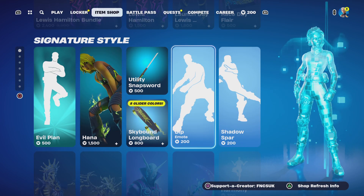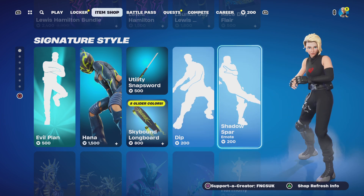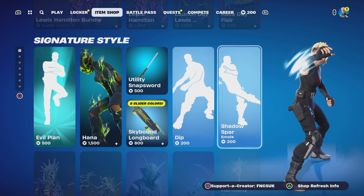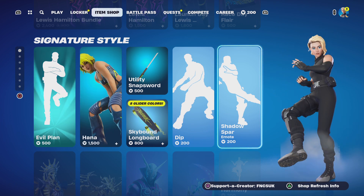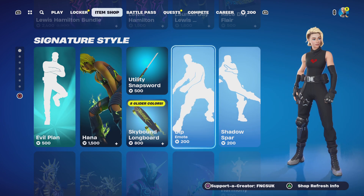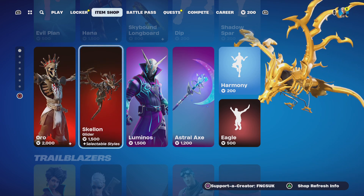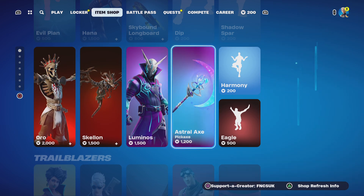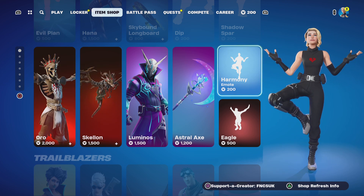You've got Hannah, you've got a dip, Shadow Spa, the Contra with a Fist for 200, then we've got Aureo Glider as well, we've got Luminos, Astral Axe.